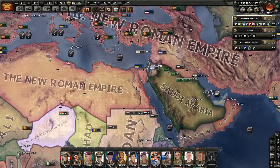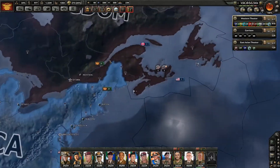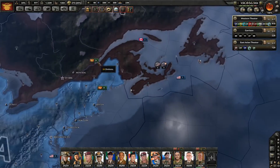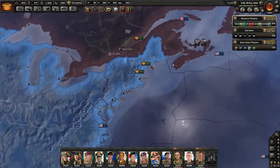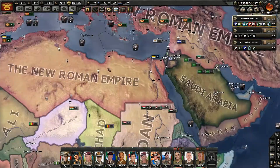Saudi troops are actually in Quebec, which gave us so much trouble getting our forces landed in the east. So yeah, they've got it coming.